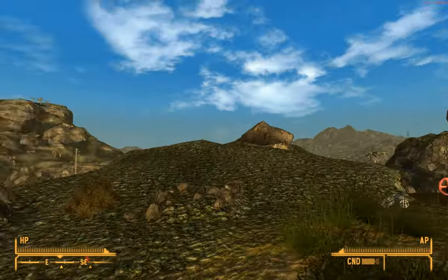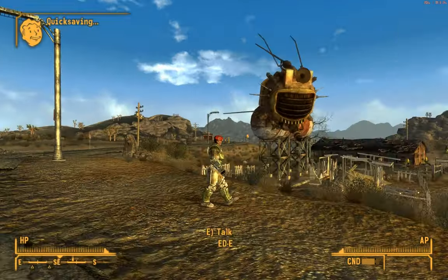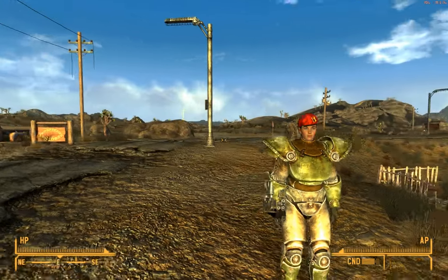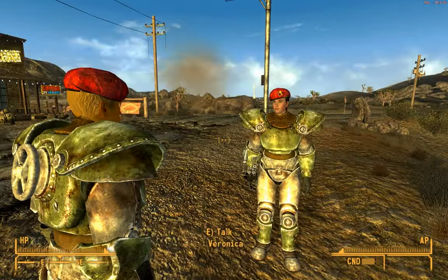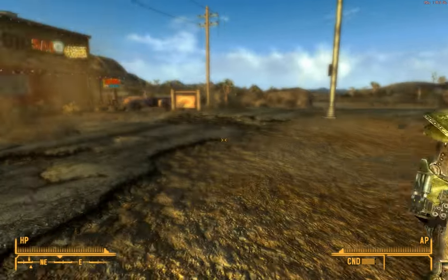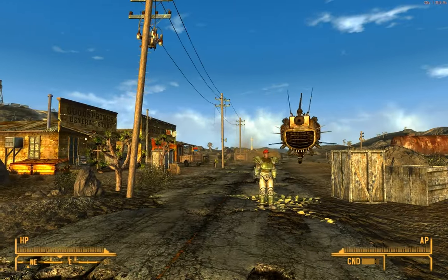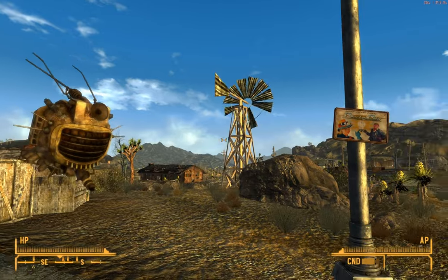We're at 188 Trading Post and we're going to hop over to Good Springs. Here's where we refill the water bottles — at this pump. We refill probably like 20 water bottles, so now we don't have to worry about water for a while. I just wanted to show you Veronica's beret — I got rid of that hood of hers, I hated that thing. It looked like an old wizard's hood. I put the First Recon beret on her, and I've got one on too — we're sisters. I'm going to go get some more medical supplies and stim packs.